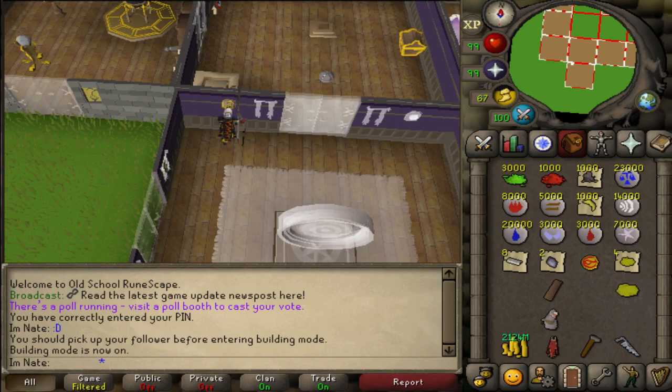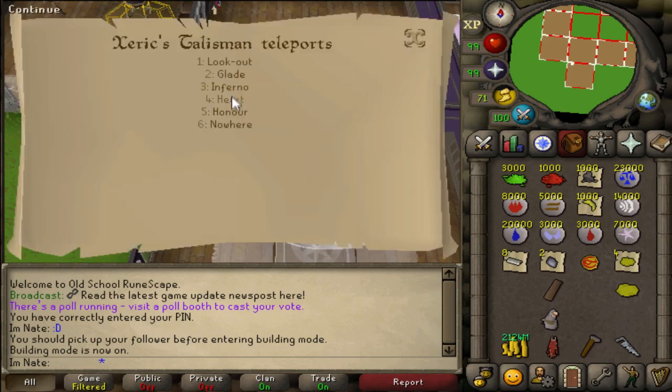Building the Xerics talisman requires a Xerics talisman, one gold leaf, one mahogany plank, and 5,000 lizardman fangs. Here is the teleport menu — you can teleport to any of these locations assuming you have them all unlocked. There are a few you have to unlock separately.